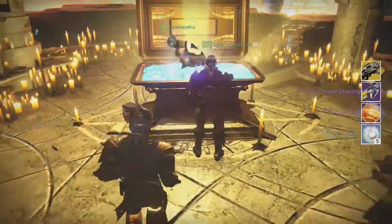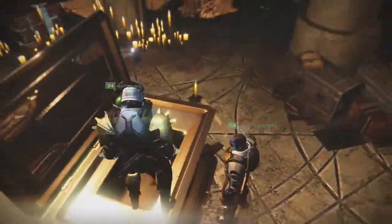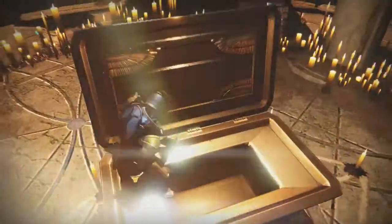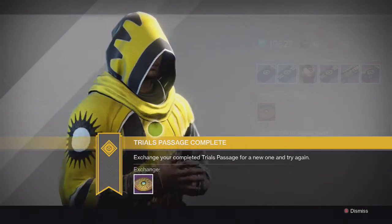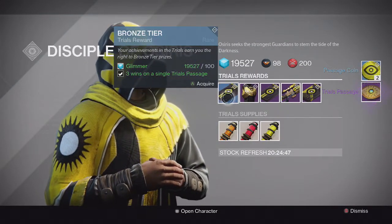Going into my last character on my Titan, we get an Exotic — Dragon's Breath from the Lighthouse chest — along with the Messenger, Etheric Light, and some Motes of Light. That Messenger ended up being Arc, so all Arc Elemental Primaries this week. I already have all three Messenger burns as well, so I didn't really need that.